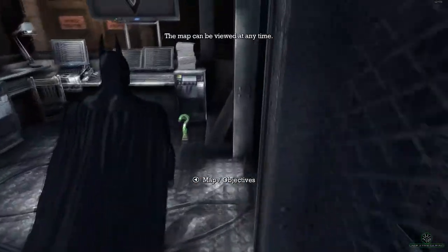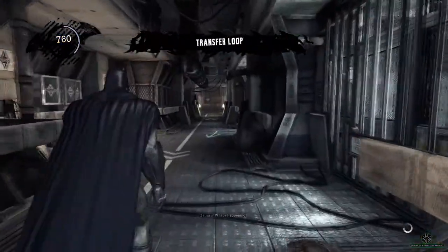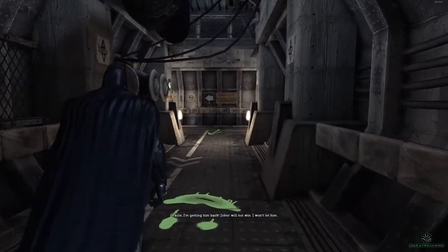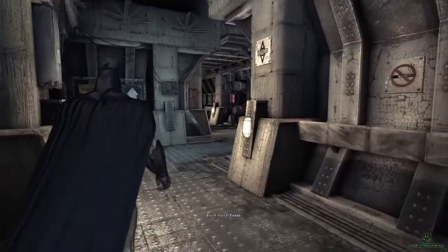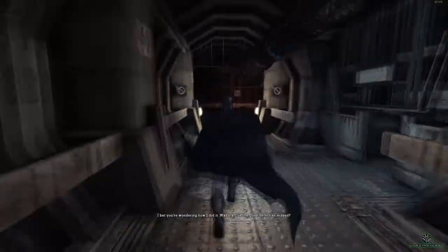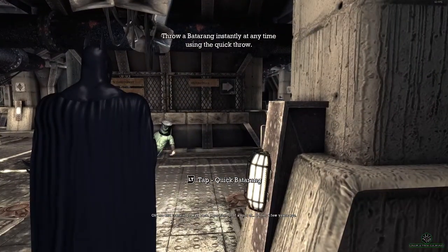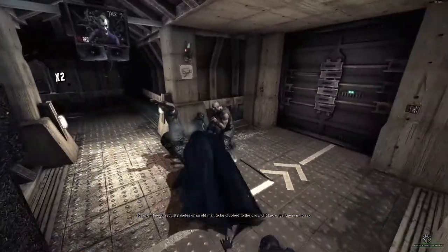I did see something in there — pick that up, we can have a look at that later. Throw a Batarang instantly at any time using a quick throw. If I need security codes or to bring an old vanity club to the ground, it's just a matter of time.